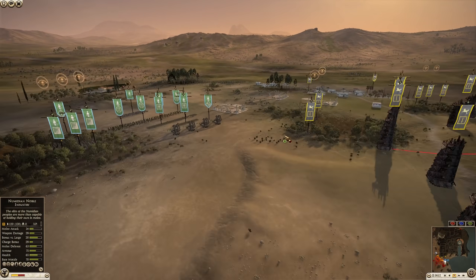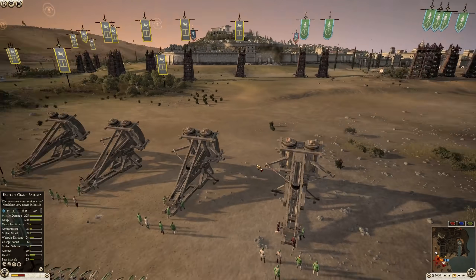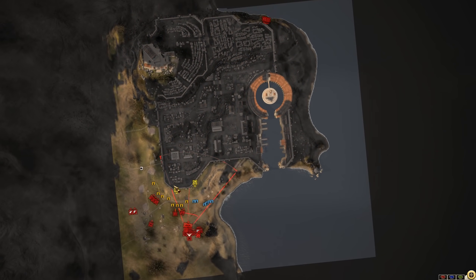The walls are already falling down as Saba is using their artillery. Let's get a little tactical view of the city here.